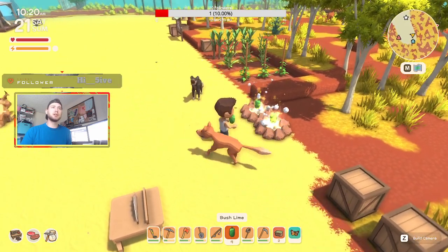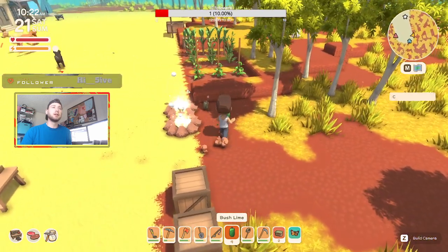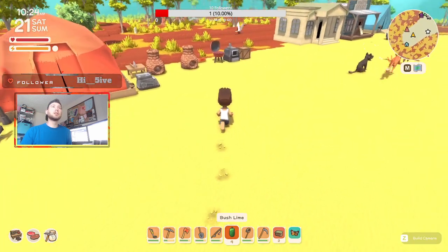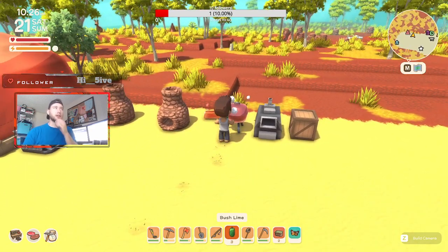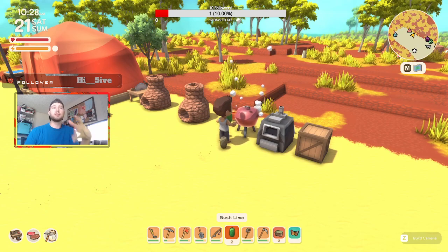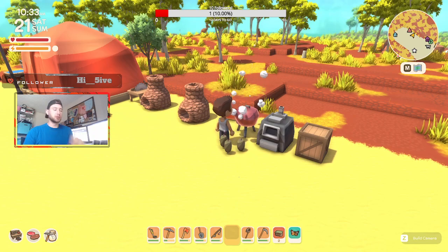You can cook food on campfires and once items are done cooking they'll pop out and you can pick them back up. You can also cook on a barbecue — the earlier you get a barbecue the better because it cooks much faster. You can't eat raw meat, so you need to cook it, and cooked bush limes are a really good food source.